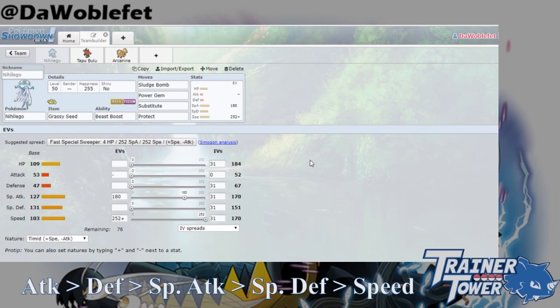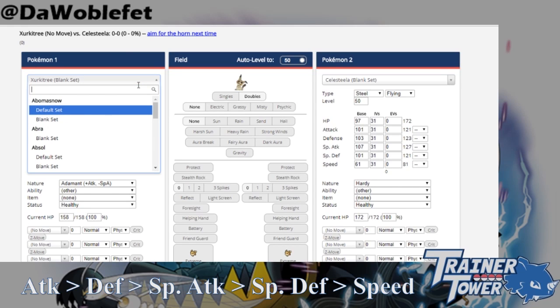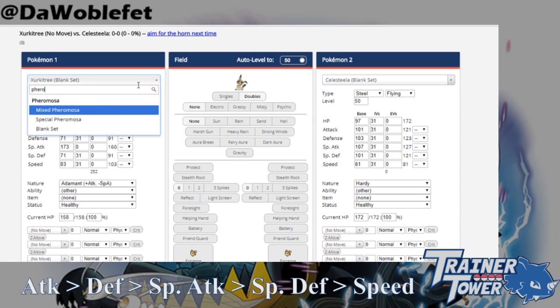Property 3 of Beast Boost is more like a mathematical application of Beast Boost rather than a distinct property of the ability, but it nevertheless deserves a mention. Basically, you want your Ultra Beast's Beast Boost to match the stat that its nature is boosting, if possible. Just like the examples with Celesteela and Nihilego, wanting an Ultra Beast to have a specific Beast Boost often leads to trade-offs that can be exploited when considering an information advantage.